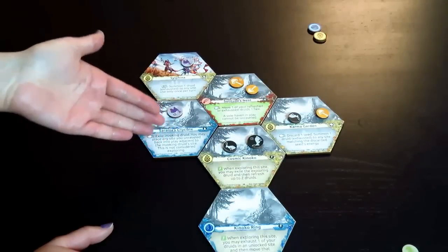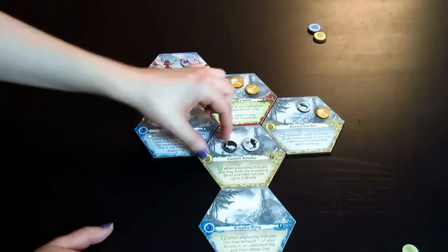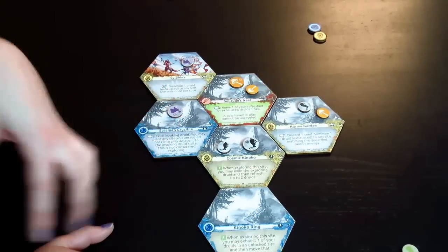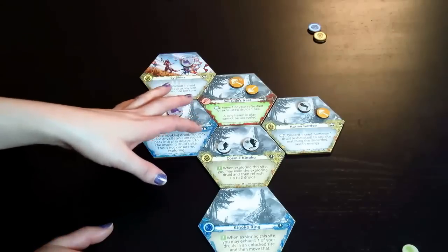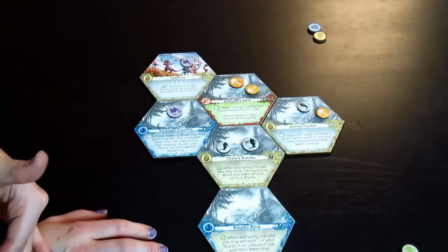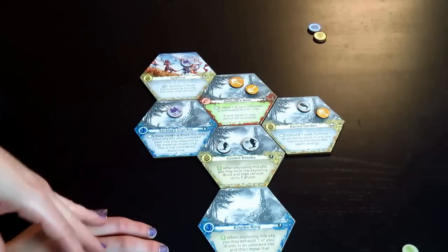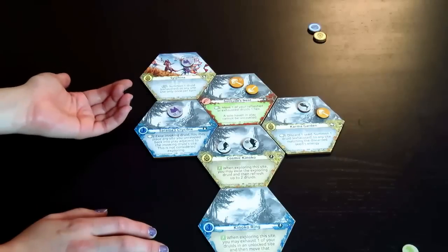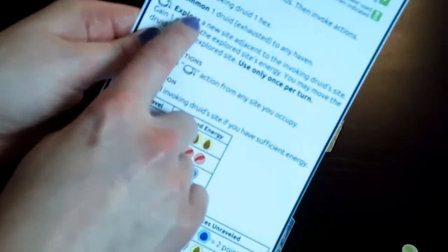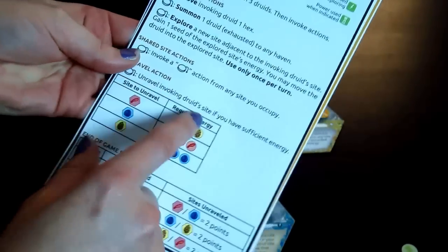We're going to go through each of the different actions. At the beginning of a turn, a player refreshes by flipping over up to three of their druids. If they don't have three, they refresh whatever ones they do have. If they have more than three, they choose which ones to refresh. Then you just take actions until you feel like passing — that can be when you run out of refreshed druids, or before that if you want a more explosive turn next time. The things you can do include: move, summon, explore, invoking actions on tiles, and unraveling sites.